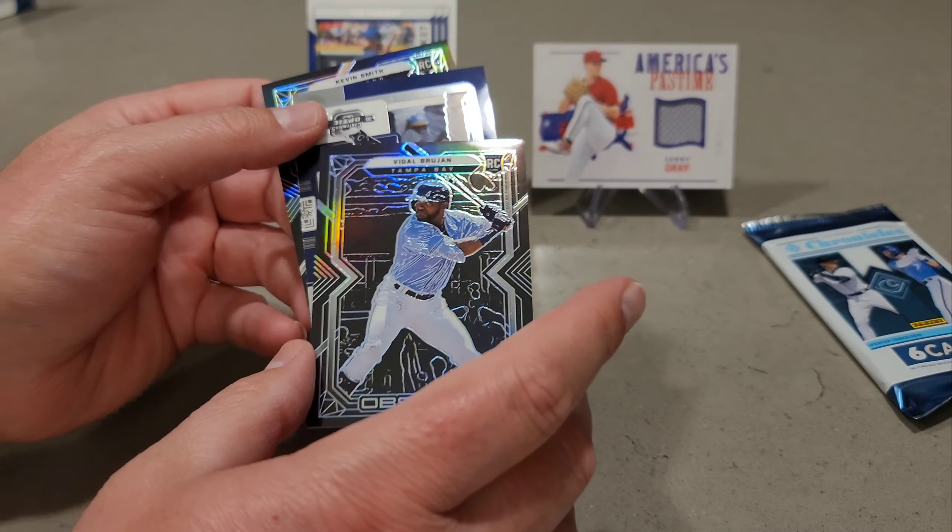Brad's last pack: a Jeremy Peña Rookie Pinnacle, a Matt Brash Rookie Recon, an Edward Cabrera Rookie, a Louise Hill Magnitude, a Christian Yelich Phoenix, and a Fernando Tatis Revolution. That wraps up all the packs.